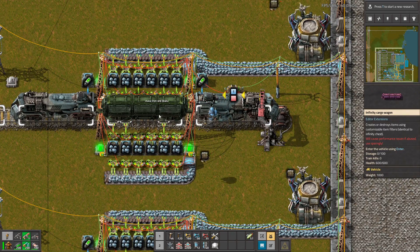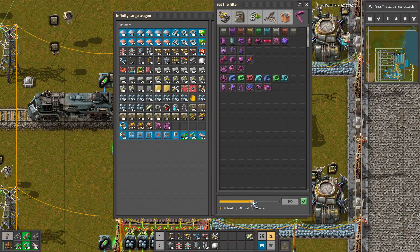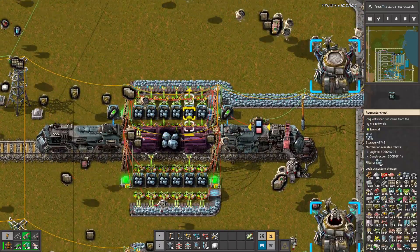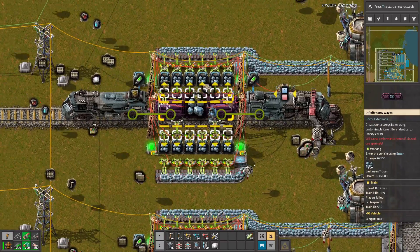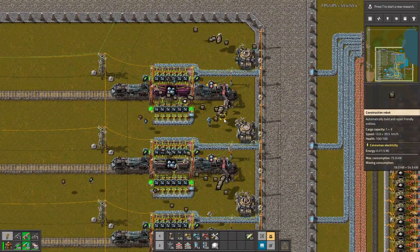We need to remove that and set the filter to iron ore. Now you can see how the unloading is going — you don't need to worry about loading this train. It's pretty useful when you are making blueprints.